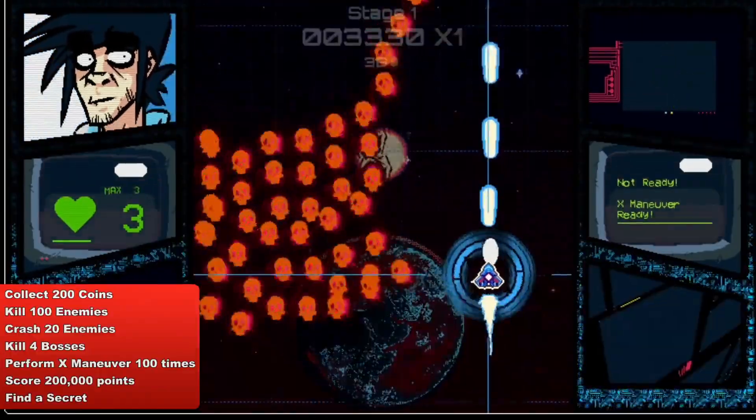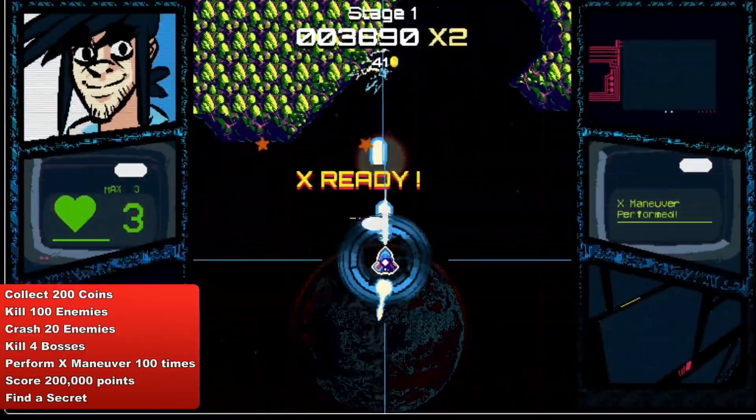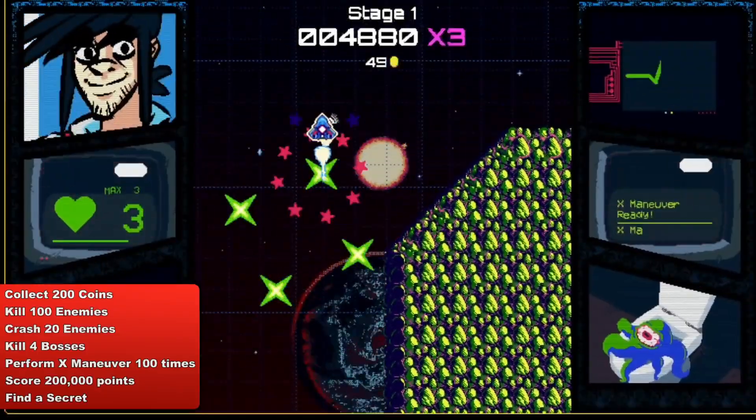So what you need to do to unlock the platinum: first of all, you have to collect 200 coins in a single playthrough. Coins can be found randomly during the level and by killing enemies.